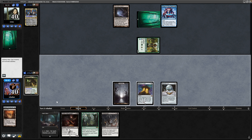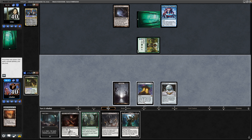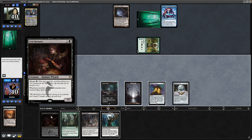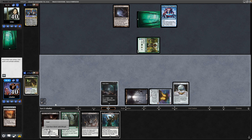End up milling a Strip Mine and a Solemn Simulacrum — could have played the Solemn, though I would rather have milled the Razaketh. The Cabal Coffers and Grim Harry Specs could be sacrificed to the Victimise to get the Solemn out, so we'll set ourselves up with that.